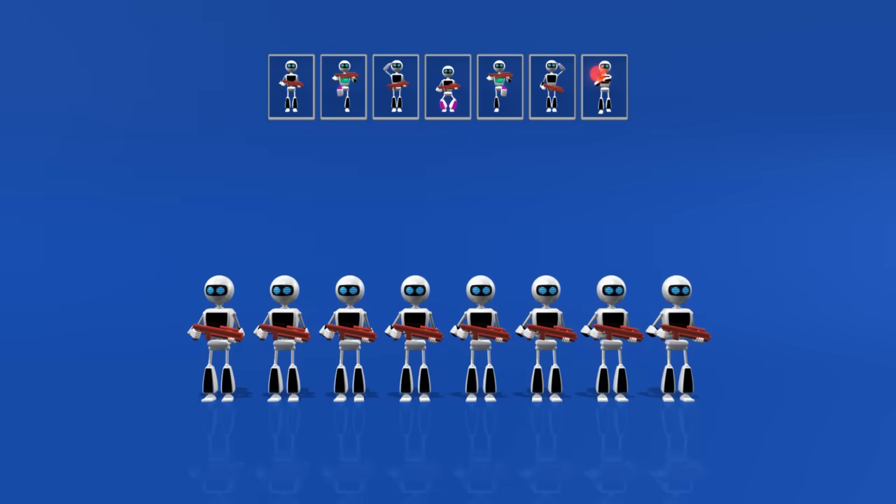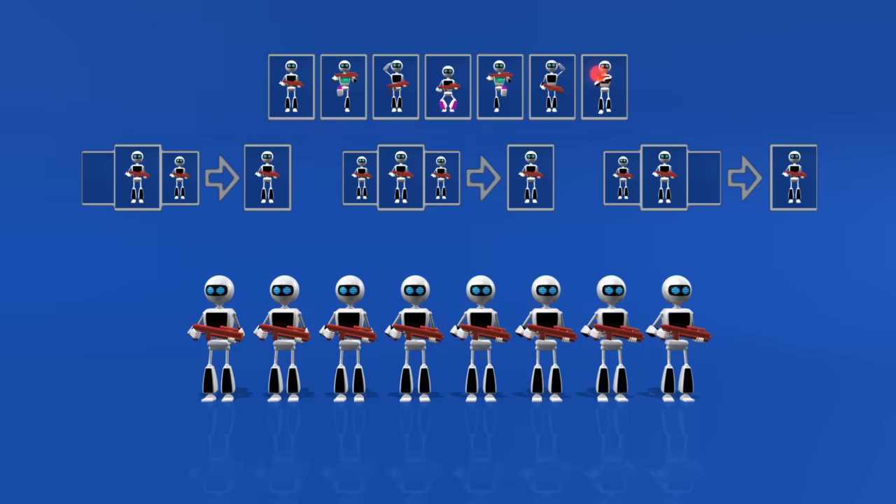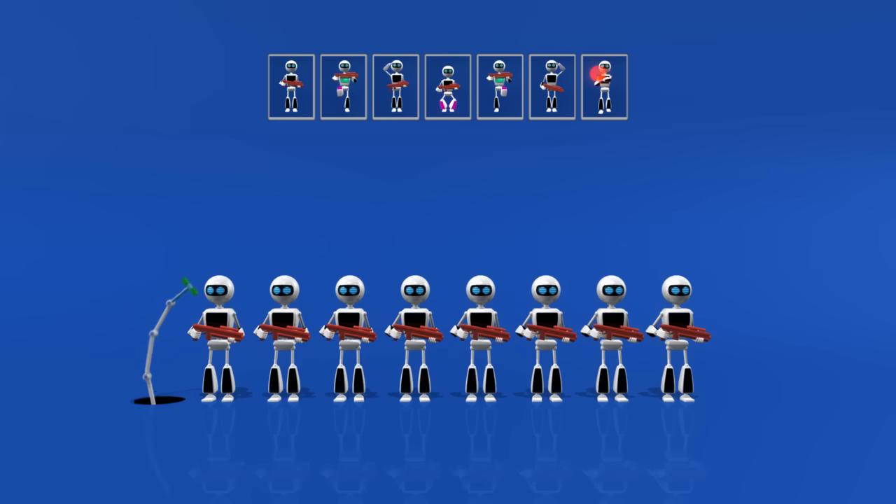Initially, all robots are idle. The transition rules must state that idle robots with idle neighbors remain idle. A hit on the head switches the first robot to the first non-idle state, and now the rest of our rules kick in, setting off a chain reaction.